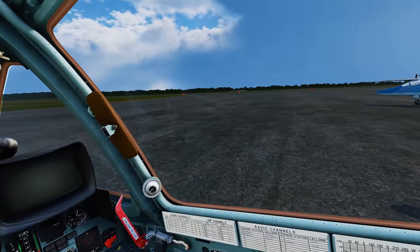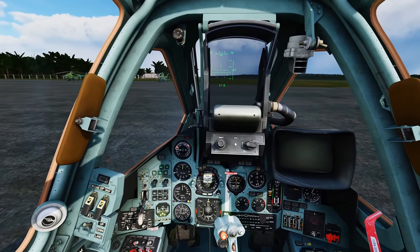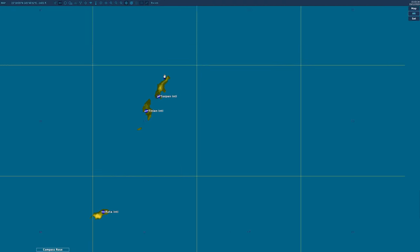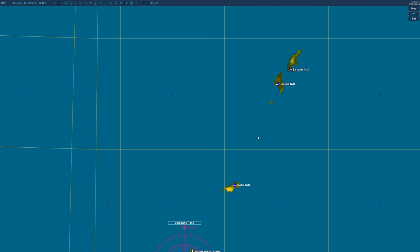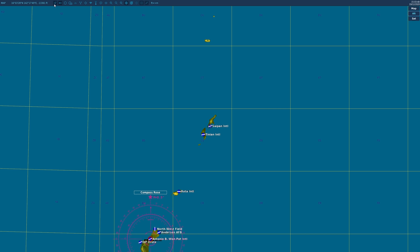Let's go ahead and actually taxi to the runway. But where's the runway? I've never been to this airfield before, so how do I know? This is where we're going to press F10. F10 on the keyboard will bring you to the map. In the mission editor you right click and hold to drag, but in the F10 map you left click and hold to drag. If you don't know where you are or can't find your airplane, press this little check mark here — it'll center the map on you.